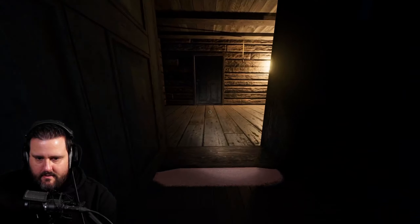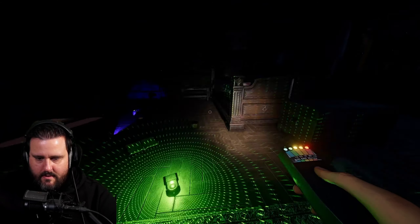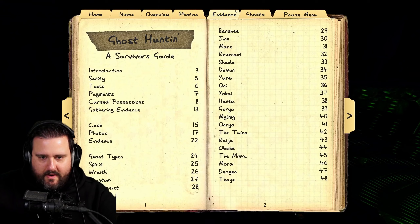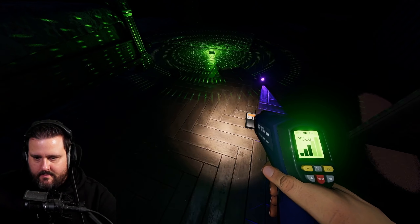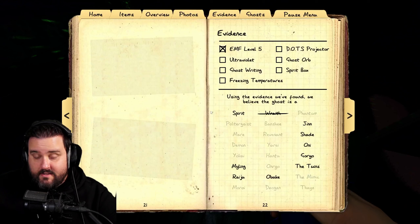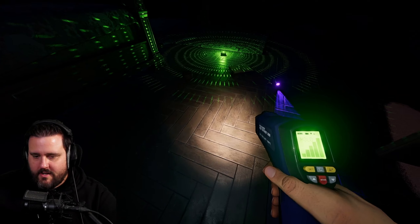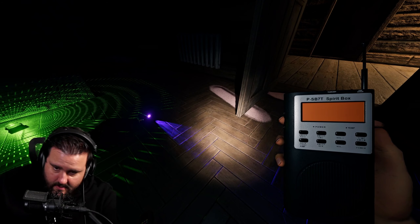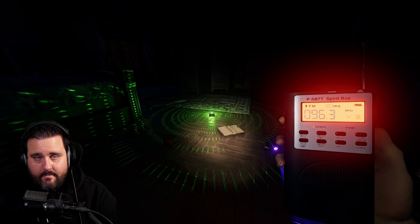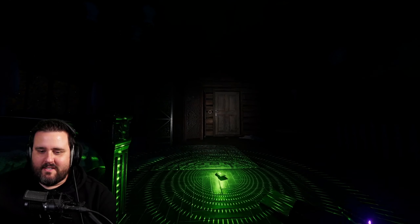The ghost threw something again — it's throwing a lot. EMF 5 confirmed — we have that evidence. It's not a Revenant since it just walked into the salt. It is also freezing, so that's another evidence. Oni is out too because we saw the cloud ghost event. So it's Twins, Shade, or Wraith. Let's check — it's Twins! I could have expected it since it was throwing so much.